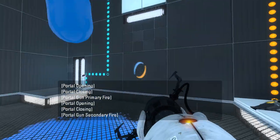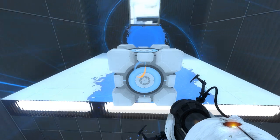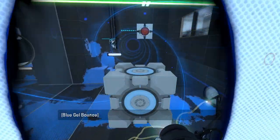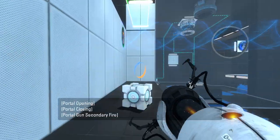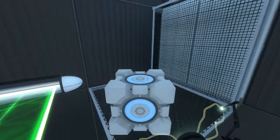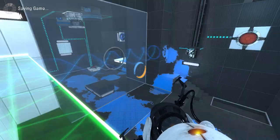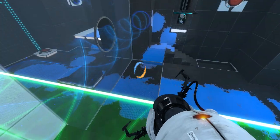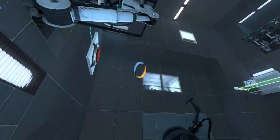Now we need to get up here. Portal there — doesn't really matter. Hop through here. Let's get this out of the way — I'll just put it there. There we go. Cube in position. Yeah, that's better. Now we can actually bounce across here, although I might hit that spot which worries me. There's no way I can bounce like that, so definitely have to bounce from here.